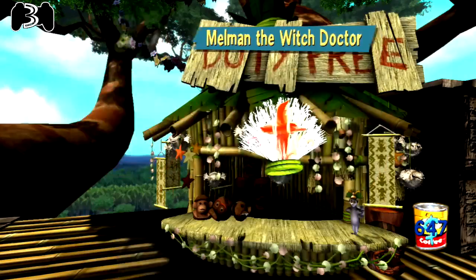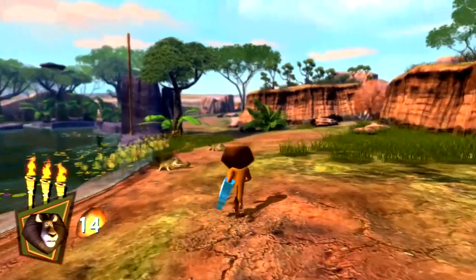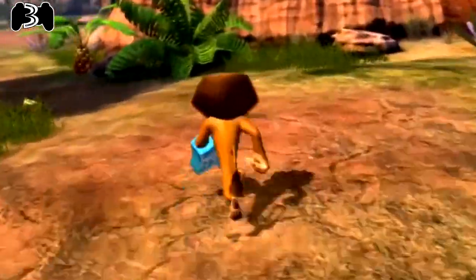In the shop, you can also buy accessories for the other characters, including a witch doctor hat for Melman, a snorkel for Gloria, and a giant foam finger for Alex — which, for some reason, is a different colour in the PS3 game. What an unexpected bonus. This game is totally worth playing twice!